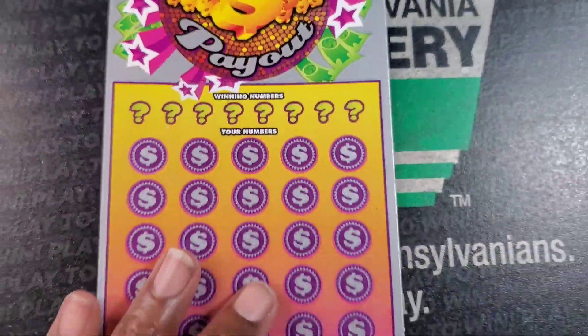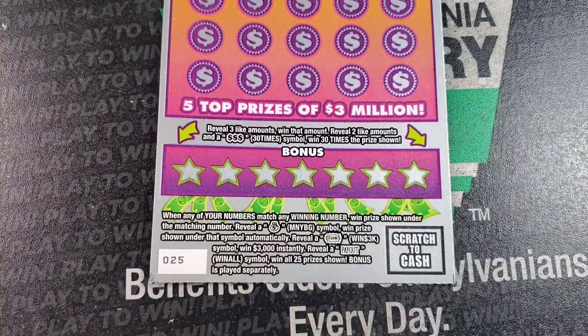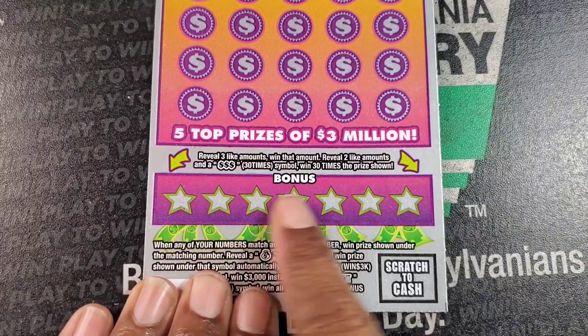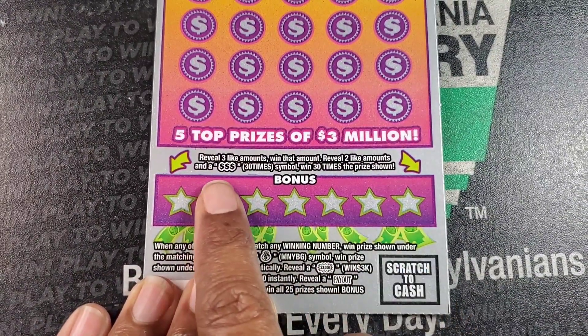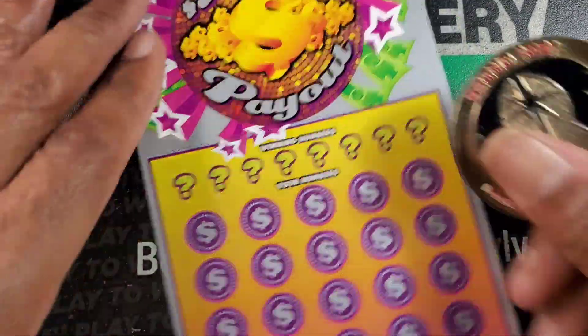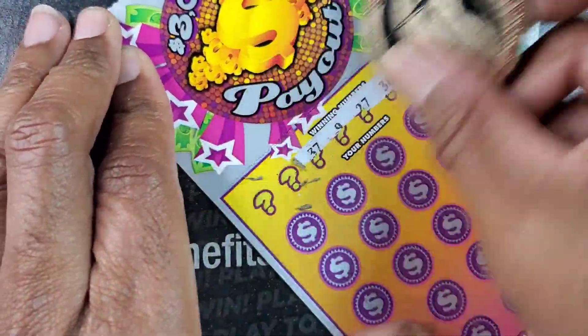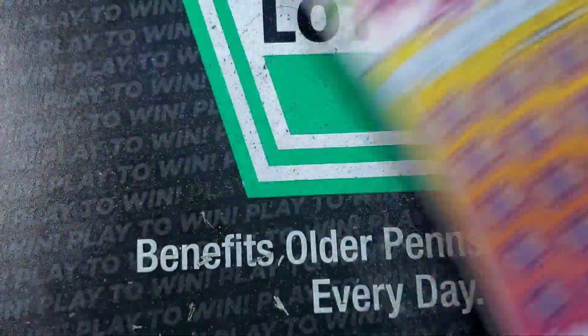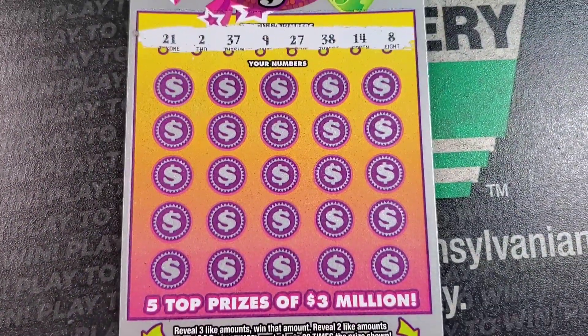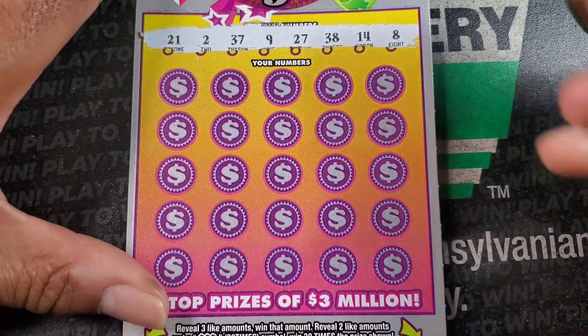Next up we have Cash Payout, or Three Million Payout. We need to match the numbers, the money bag, the $1,000 burst — payout symbol is a win all — or we need three like prize amounts to win that amount, or two with the triple sign to win 30 times that prize. We've seen that symbol one time and it was a humongous win — I think it was like 30,000.